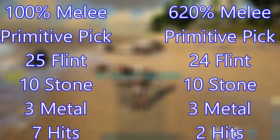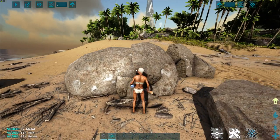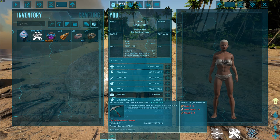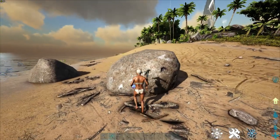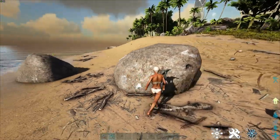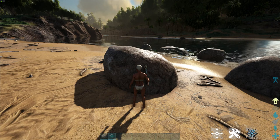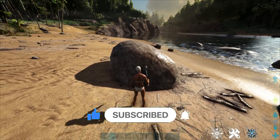Now the ascendant pick with buffed melee — just one hit. That is a massive increase. The character's melee damage does compound with the pick's melee damage. Not only do you gather more resources per node, but you only need one hit to break it, meaning less time and less durability wasted per node. It seems better to use higher damage tools rather than relying on higher character melee damage. I hope you found this video informative — cheers, and like and subscribe if you enjoyed.